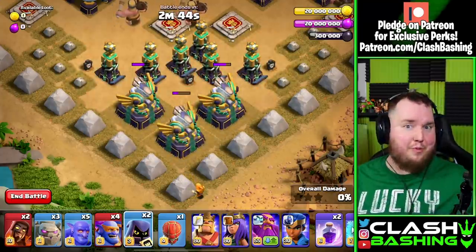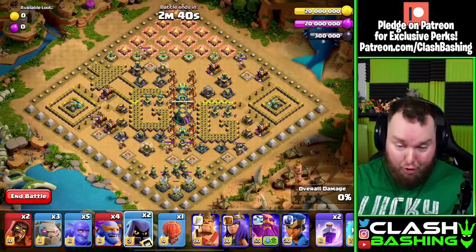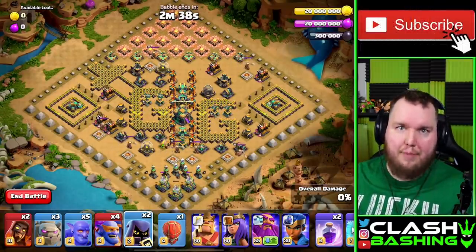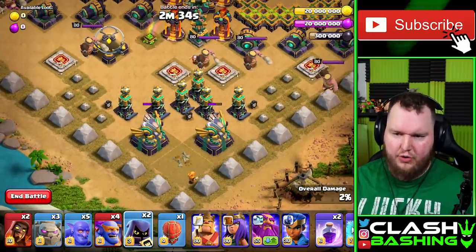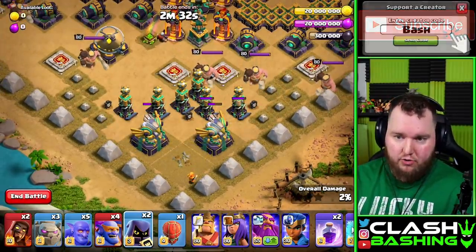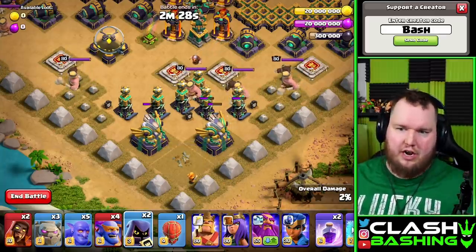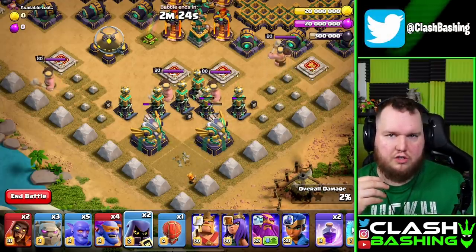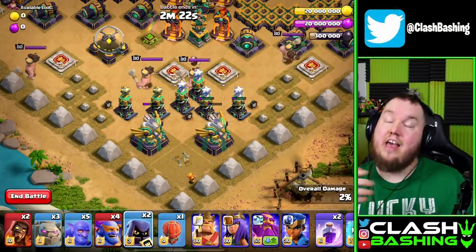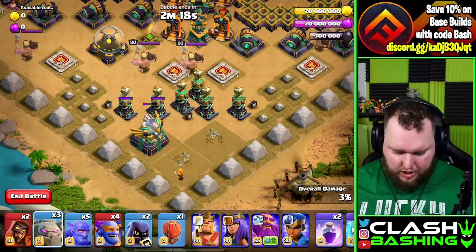It's going to take a little bit, but that's a good time to remind you guys to enter code bash if you're going to be buying this brand new primal scenery and the new primal Royal Champion skin available in the shop. Be patient guys, let him do his thing — he'll be able to get out all three eagles, get some damage on the teslas, and be safe while doing it. Once he gets through that other eagle he will be taken out, but we want him to get this all done before we start the rest of our attack.